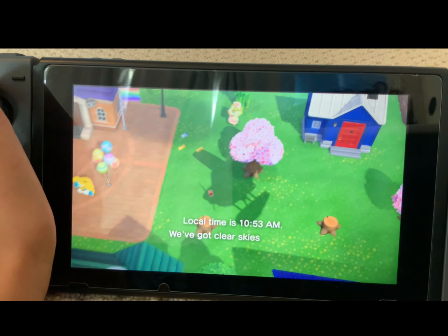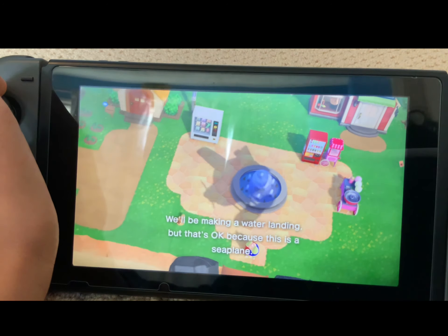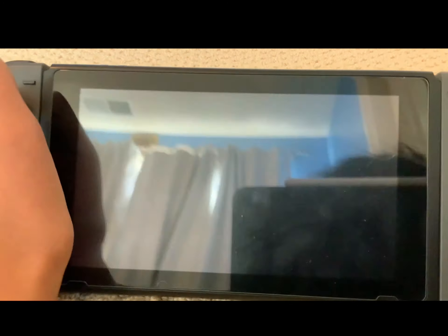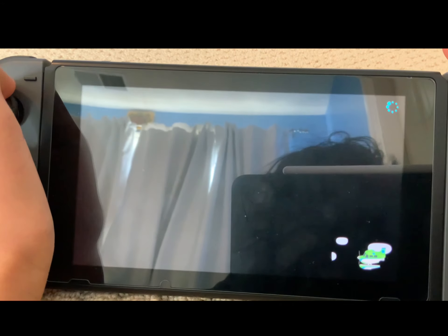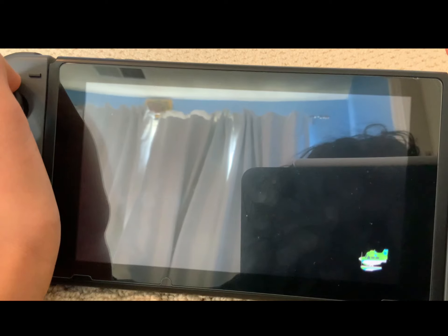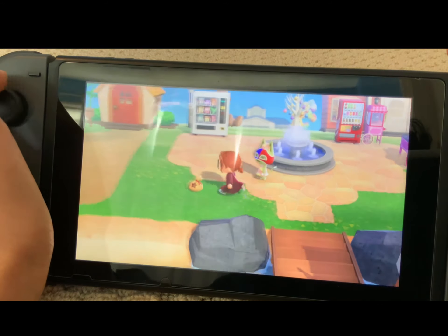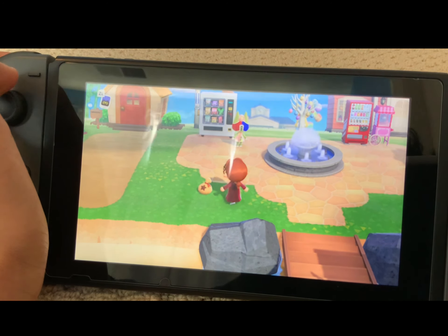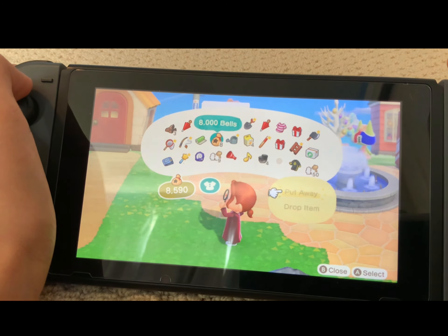We're back on her island and as you can see it's Bunny Day, so there's the Bunny in the background. And as you can see, the bells are still there on the ground, which is really exciting! All we have to do now is pick up the bells and stash them in our inventory. We should have around 16,000 to 17,000 bells, because when we started the video we had around 8,000 to 9,000 bells including the bag in our pockets. Also, look at Stinky — Stinky is my favorite villager. The bell bag is right here and it's 8,000 bells.